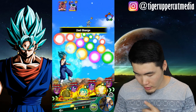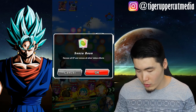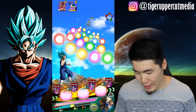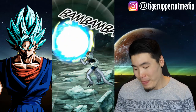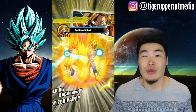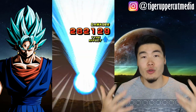So Frieza should be dead next turn and then King Cold won't take too much. I'm actually going to use a Senzu Bean here because I don't want to die in the middle of my showcase. But I think we're fine — I just want to show you guys how freaking easy this is. I'm curious to see what you guys are doing with the game right now — just let me know in the comments down below.